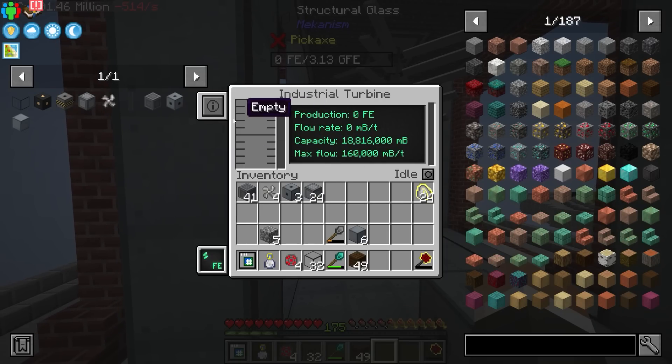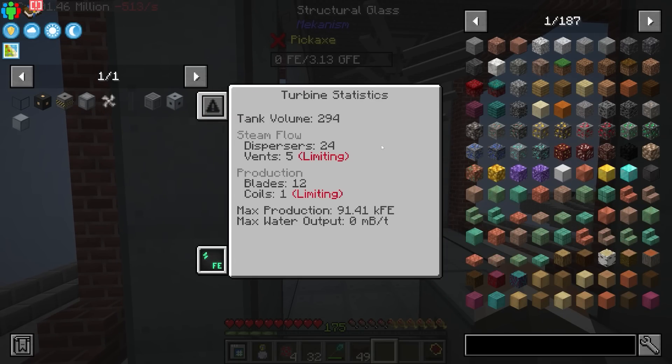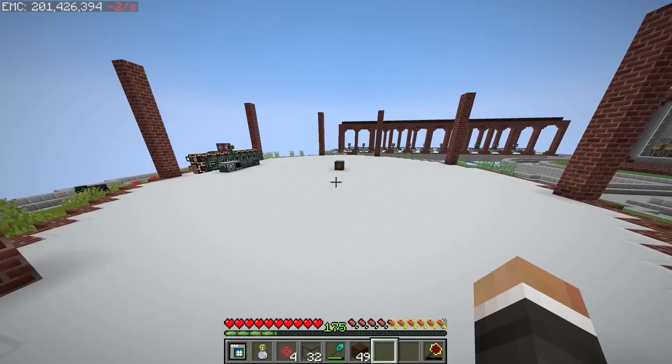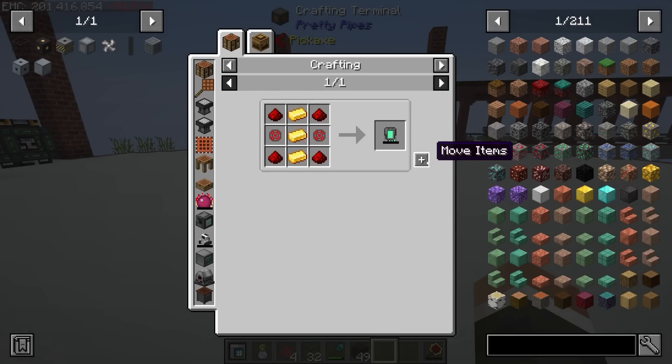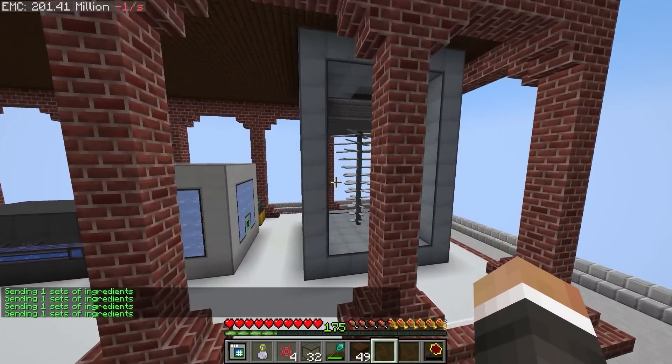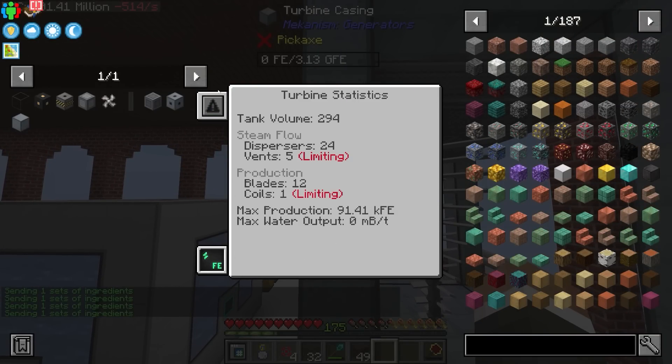So if we open this up, we now have a turbine. If we click the turbine statistics tab, you'll see the maximum production is 91,410 redstone flux per tick — almost 100,000 RF/t that can be generated there, which is very high. However, our limiting factor is coils. I think you need one electromagnetic coil for every four blades. So if I were to make three more electromagnetic coils, that should maximize the amount of power we can produce and might take this up to close to 400,000 RF/t.